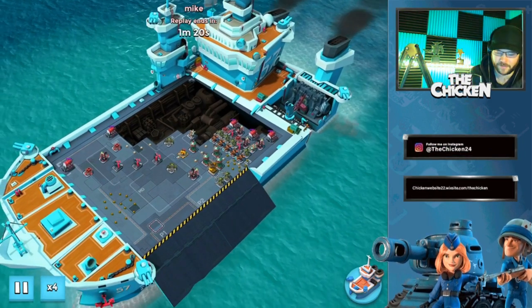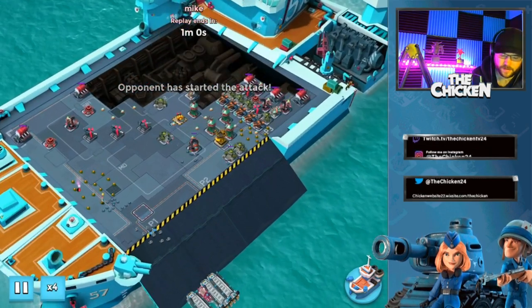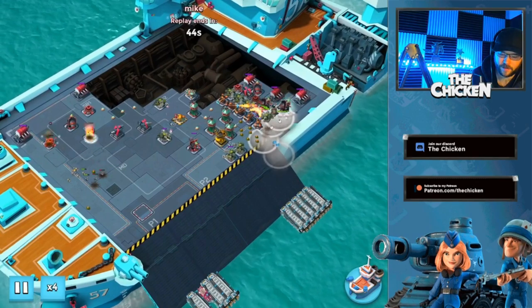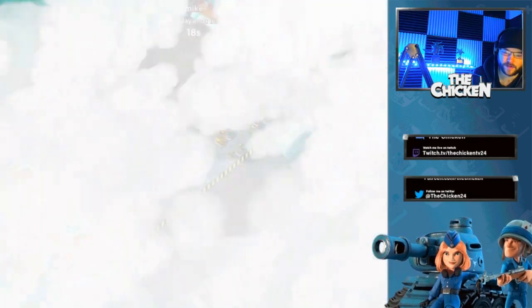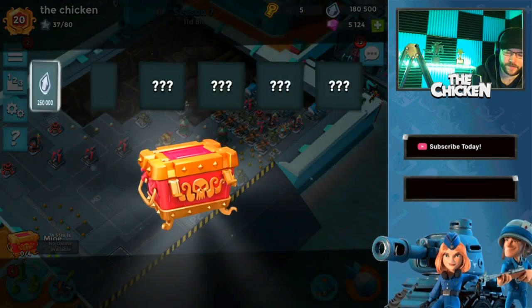This opponent has Everspark, Bombers, and Seekers on the right. He's flaring the Bombers because the Seekers don't respond to flares — an interesting attack. At least he was creative.